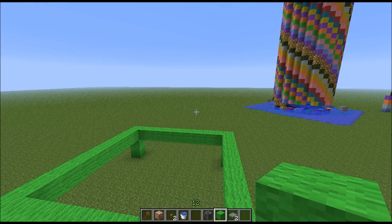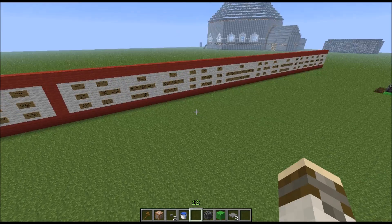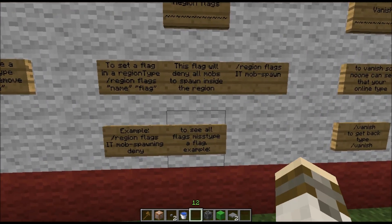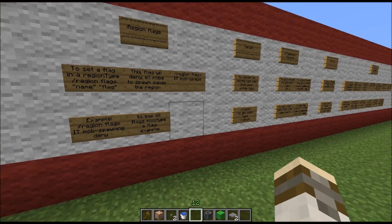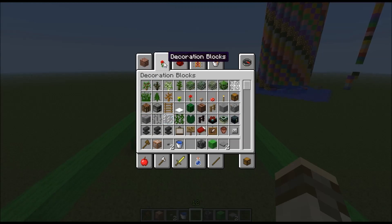This makes it so, for example, with one of my minigames, I can make it so people can still place blocks but they can't remove or delete any. Now, for the flagging — as you can see here, there are a lot of different flags. For example, you can turn explosion damage off, or you can make it so mobs cannot spawn.